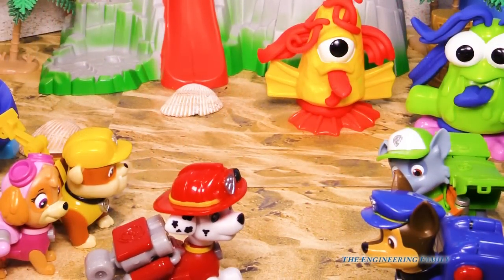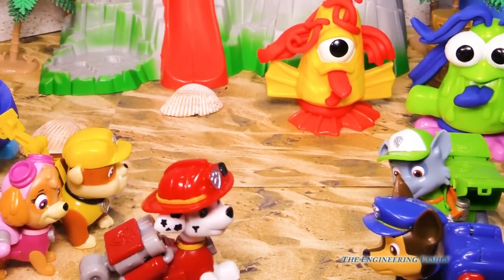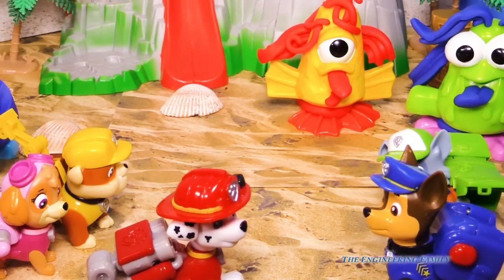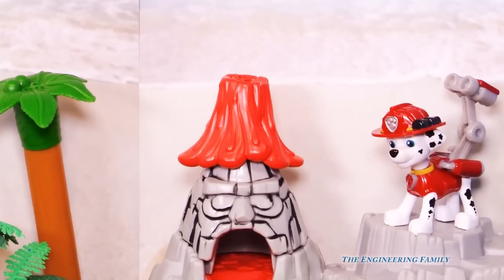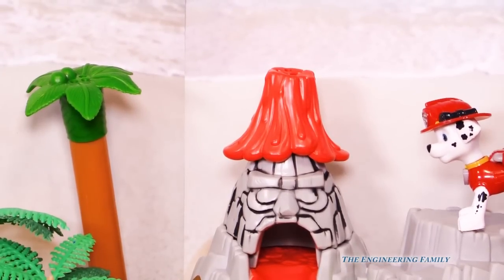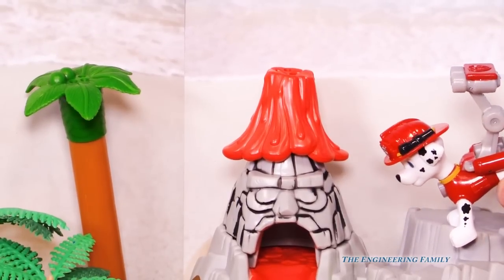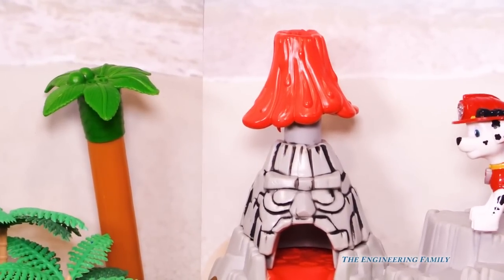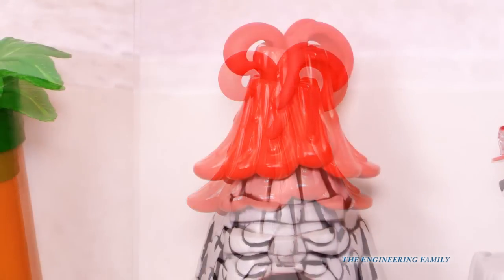Okay guys, but how are we going to fix the volcano? I think I need to be there with my water hose just in case something happens. That's a good idea, Marshall. So let's carefully go over to the volcano. This sure is scary up here. But I think once we fix this volcano, the Mars Mud and everything with Play-Doh Island will be fixed. Let me just get in position and see if we can make it work. I think it's about ready to explode guys — watch out. There it goes. Play-Doh's coming everywhere!